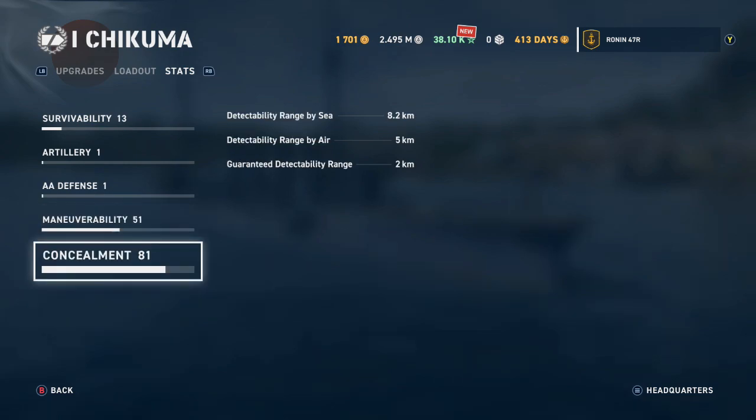The last aspect is concealment, rated 81. This ship's detectability range by sea is 8.2 kilometers, by air is 5 kilometers, and the guaranteed detectability range is 2 kilometers — meaning no matter what, once you are within 2 kilometers you are guaranteed to be detected.